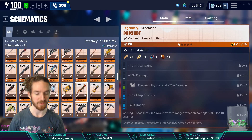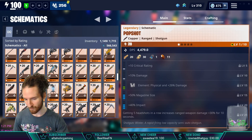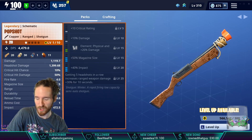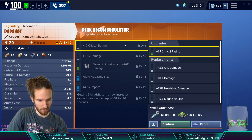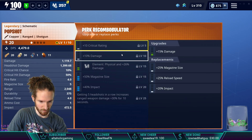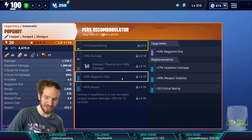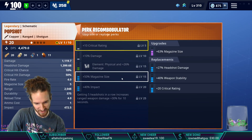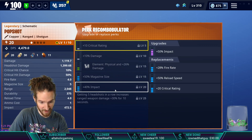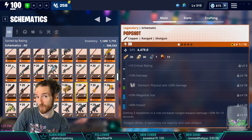I'm not too excited about the Pop Shot only because of its sixth perk: getting five headshots in a row with a ranged weapon deals 30 extra damage for 10 seconds. That just feels wrong on a shotgun. The perk options include crit rating, crit damage, damage, headshot damage, mag size, impact, reload, and weapon stability. They're trying to make it a headshot gun — but is the reticle small enough for that? We'll play with both the rocket launcher and the shotgun in a second.